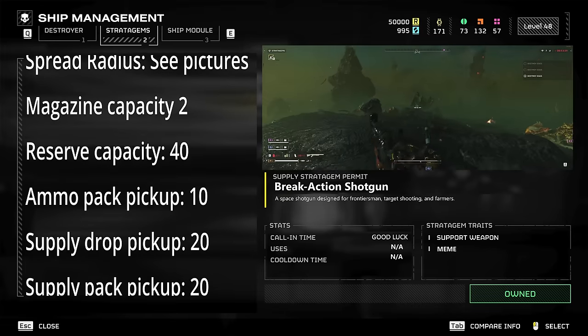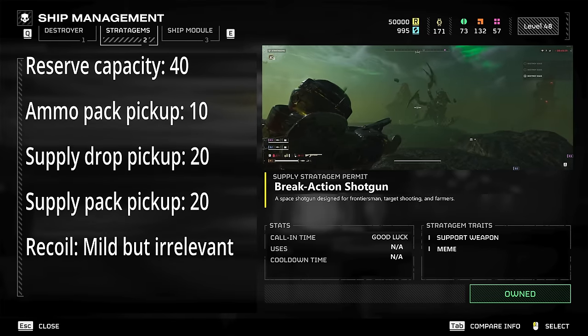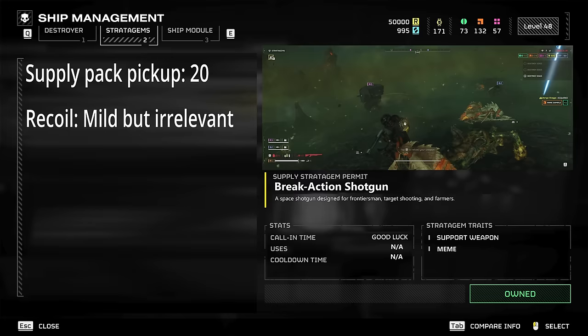The recoil is mild but largely irrelevant when using this weapon. When picked up on the ground it is often found with either 2 or 0 ammunition, so you will have to supply with ammunition as you go - which only makes it that much less desirable to pick up.